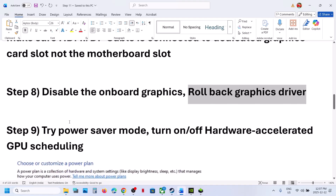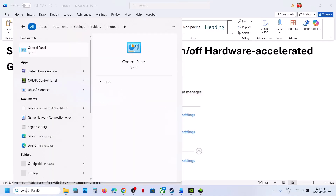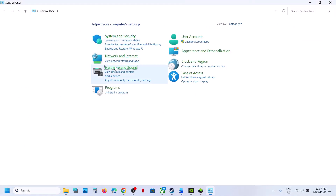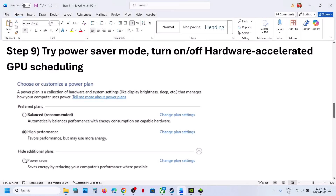Still not working? Try Power Saver mode. Type Control Panel in the Windows search box, click on Control Panel, go to Hardware and Sound > Power Options. If you see Power Saver, select it and then relaunch the game. You can also try Balanced or High Performance — but first try Power Saver and check.